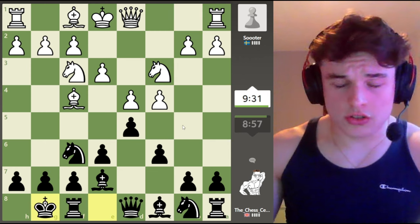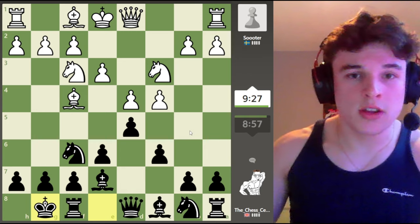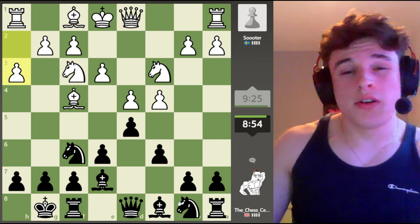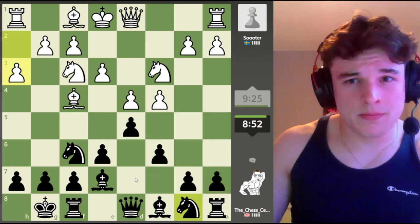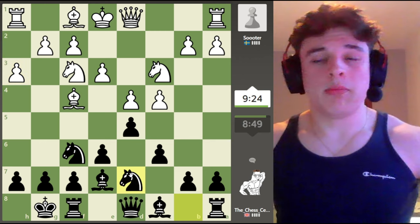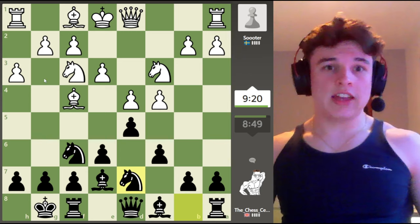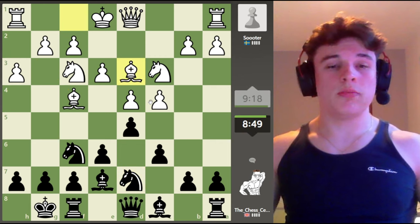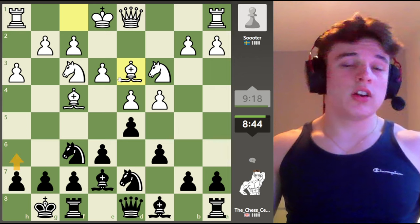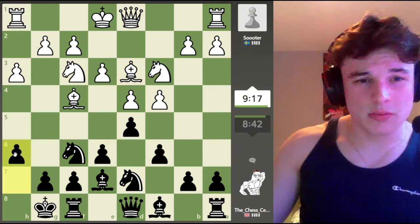I think we're just going to continue with that plan — we can pretty much get the setup we want. If white ever takes, we take back and get a symmetrical structure, so white doesn't really want to do that. Let's go knight bd7, just developing. h3 is played to give the bishop a hideout on h2.